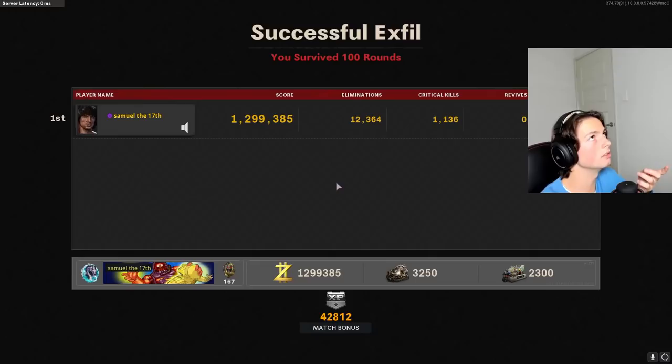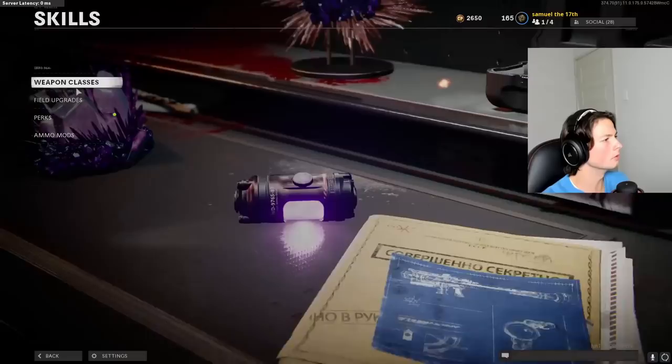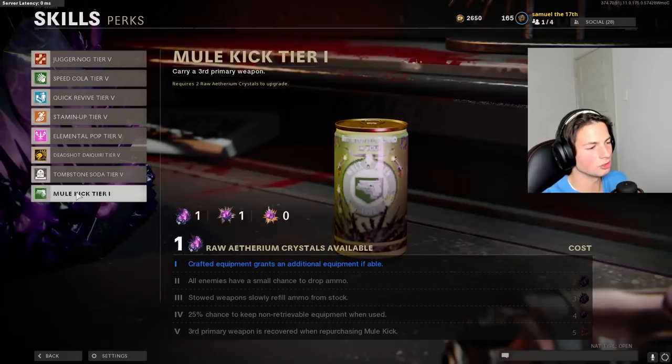How long did it take to get to round 100? I'd say... wait, when did it - 11, 12, 1, 2, 3 hours. So not long at all - took me like 6 hours for Firebase Z on our first time. Perks, Mule Kick.